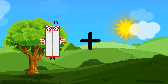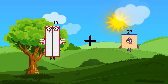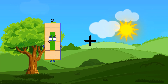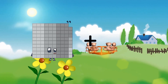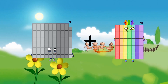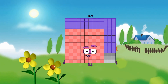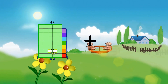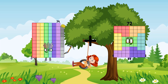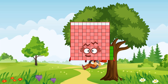10 plus 27 equals 37. 99 plus 27 plus 70 — wait, 99 plus 70 equals 169. 79 plus 35 equals 114.